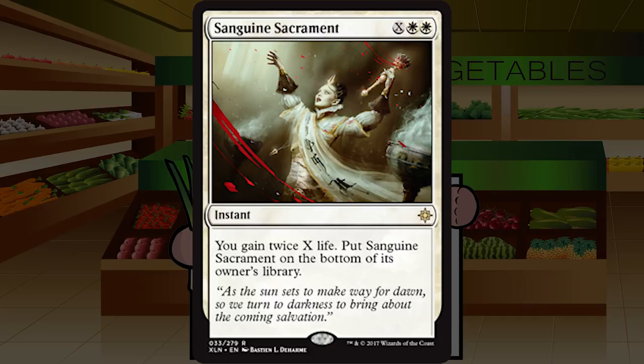Sanguine Sacrament is X white white for an instant at rare — you gain twice X life, then put Sanguine Sacrament on the bottom of its owner's library. We're paying three mana to gain two life, or in the late game maybe eight mana to gain twelve life. I was unwilling to pay three mana to gain potentially upwards of 20 life with Oketra's Last Mercy — I'm not going to be playing this card ever. You don't play cards that just gain you life. Solid F.